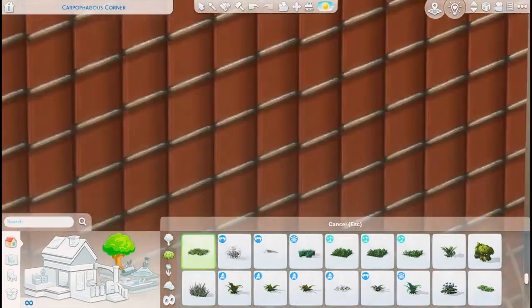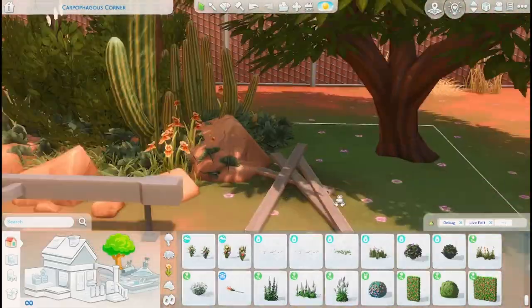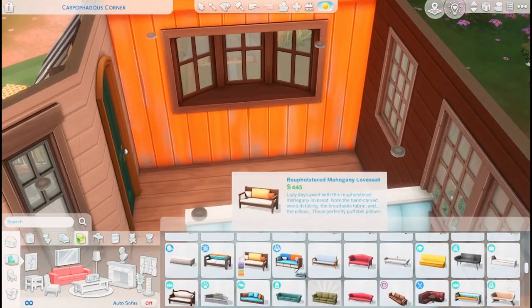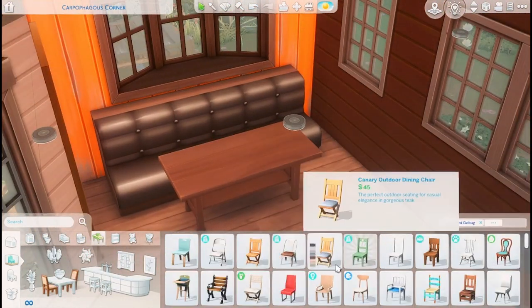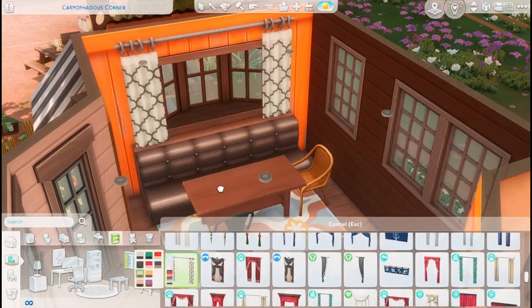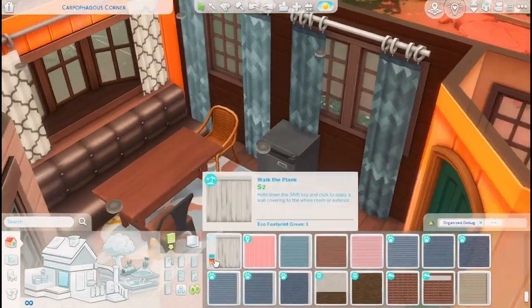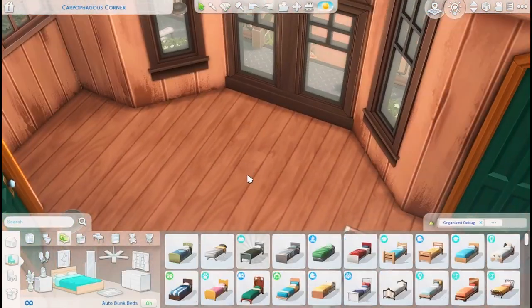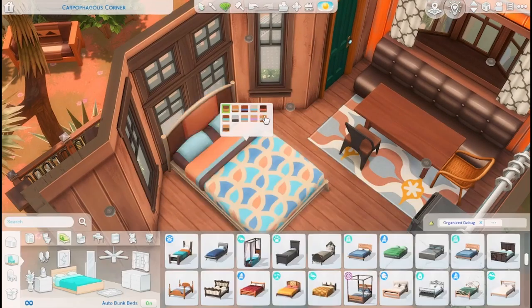We took Rosie to the vet and made her younger again, so she's just your average adult dog now — she's lovely. Now I'm finishing off the landscaping before we move on to Jasper and Cherish's trailer. Inside I used a booth chair from Dine Out, which I thought was funny — just wanted to make the trailer a little strange, make you squint at the decisions made in here. That's just Jasper for you.